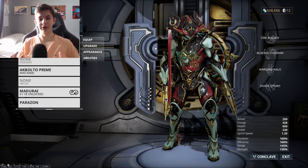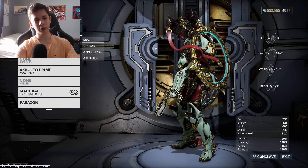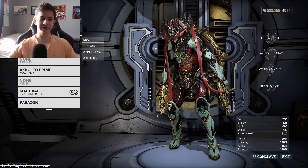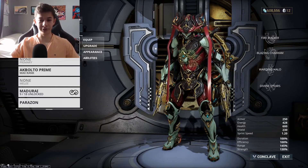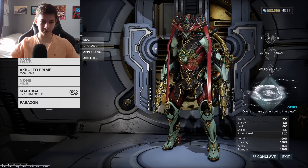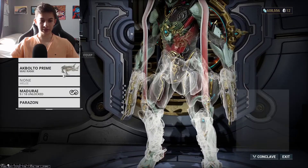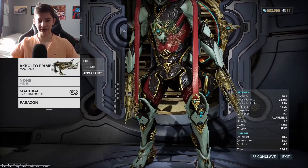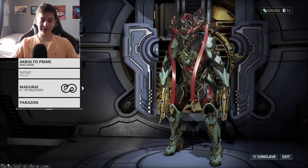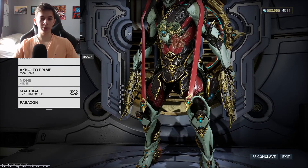How affinity works: you have 100 affinity and it gets broken down among different components of your loadout. A guaranteed 25% of your affinity will go straight to your Warframe. The rest of the 75% will go among your weapon slots. If you only have one weapon equipped, it'll get all 75% of the affinity. Affinity boosters are key to making this a lot easier.